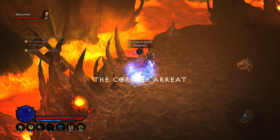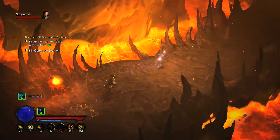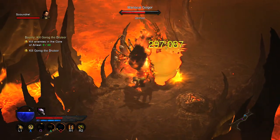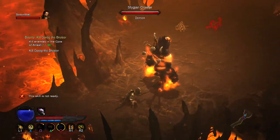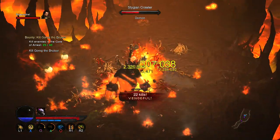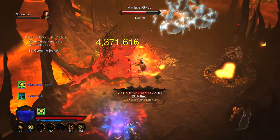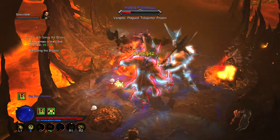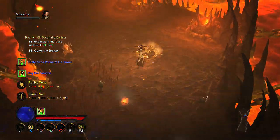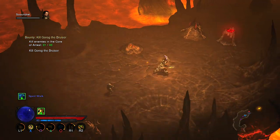Without further ado, let's get into the build in action. We're on Torment 2 — I can do Torment 3 but I'm not too confident about it yet. We're going to do a quick bounty: Kill Gorag the Bruiser. I'm going to spam Spirit Walk to get through the empty sections. Just keep spamming spells and take out stuff pretty easily — these little critters are nothing, just face-roll straight through them. Pick up any Nephilim Globes and health you can see. This is a face-roll build for any high-end Witch Doctor player.